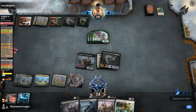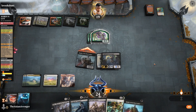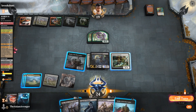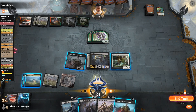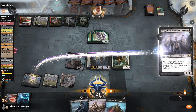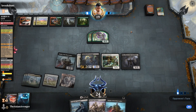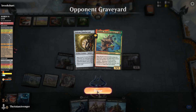Now I've got to break through this wall of plants. I'm going to play Adanto Vanguard. Am I going to play Vito? You know what, I am going to play Vito. If you've got a Sweeper, you've got a Sweeper. But at least if I make you use the Sweeper, that's not the end of the world — although you're only trading two plants you got for free courtesy of Phylath.